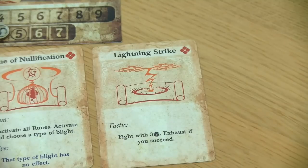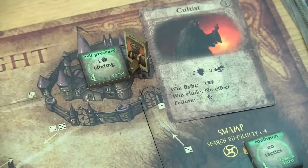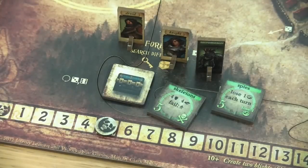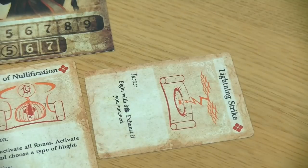Let's fight with a lightning strike against this cultist. We are allowed to roll three dice and we need one five. We are lucky! So we won this fight, which means we can reduce the darkness track. That's not going to happen very often, but we have to exhaust our lightning strike because we succeeded.